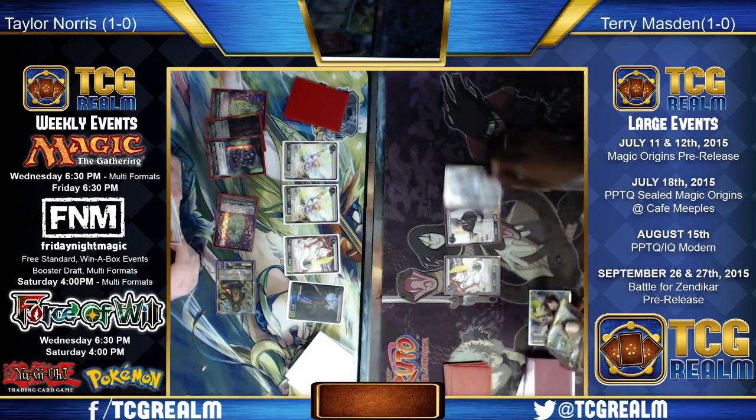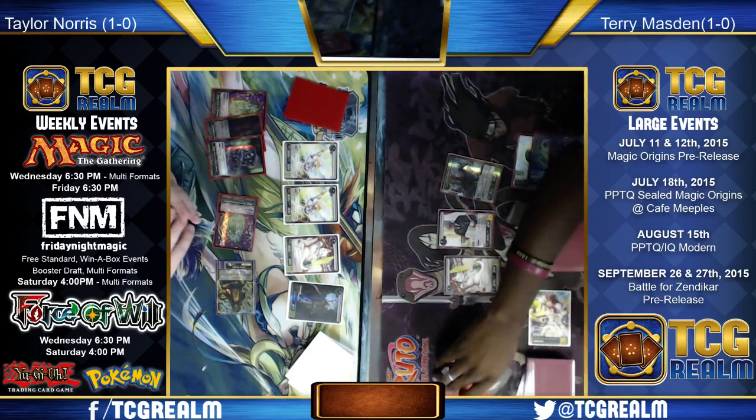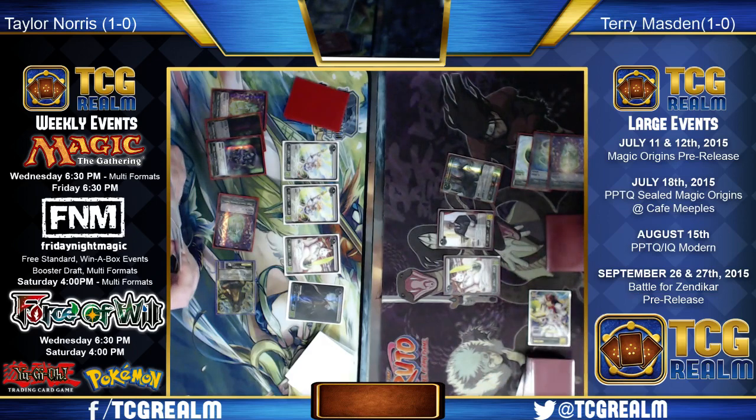A fierce Thoughtseize — Jessup is about to show his hand: Elspeth, Abzan Charm, Hero's Downfall, and a Forest. Elspeth? Yeah, it's gone. No surprise there.